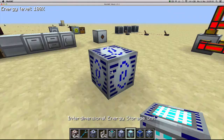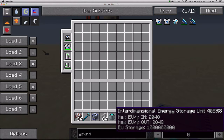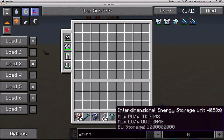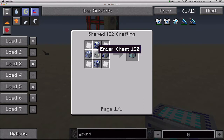An upgraded version of the adjustable energy storage unit is the inter-dimensional energy storage unit, which is capable of storing 1000 million EU. It takes 2048 EU packages as input and outputs 2048 EU packages. It's made with four adjustable energy storage units, four iridium plates and one ender chest.